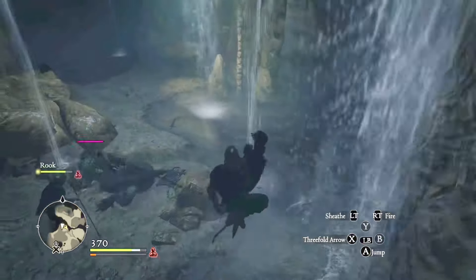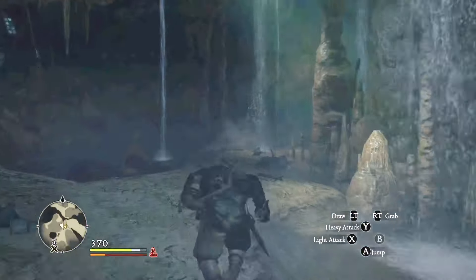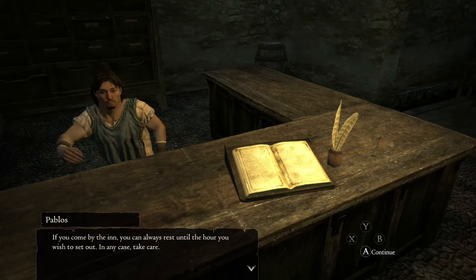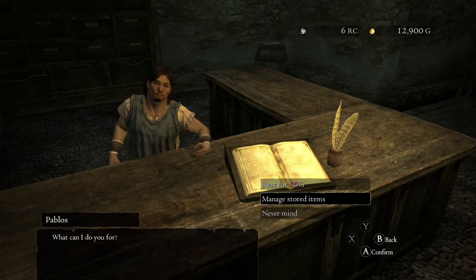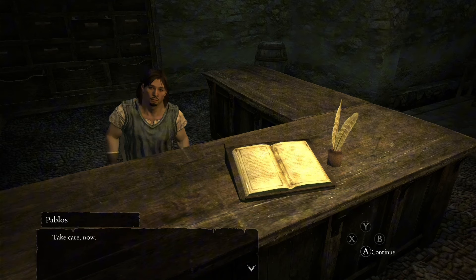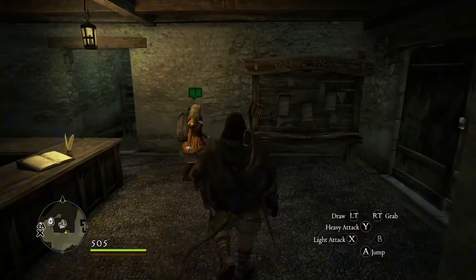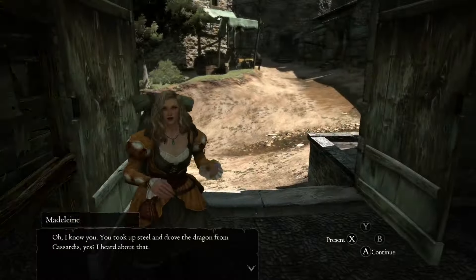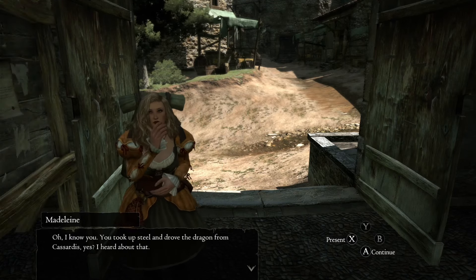But regardless of getting beat up pretty bad, I did learn the fighting system better. Besides me getting destroyed, it was fun. The combo system is similar to what you find in an older fighting game — you can combo your light and hard attacks. With this type of character, I have a bow and arrow and daggers, so you can kind of switch between the two.